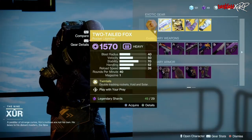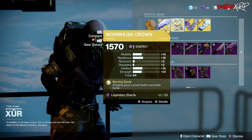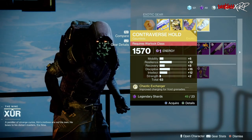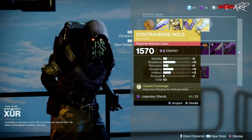The weapon of the week is the Two-Tailed Fox, an exotic rocket launcher. Then we have the Wormhusk Crown for the Hunter, the ACDO Feedback Fence for the Titan, as well as the Controversed Hold for the Warlock. All of these have decent perks, so go ahead and pick those up.